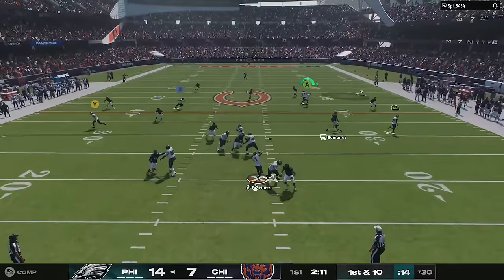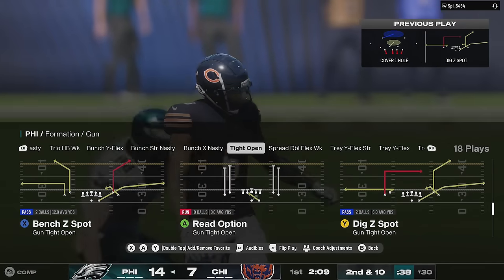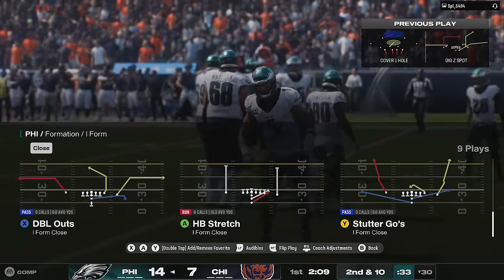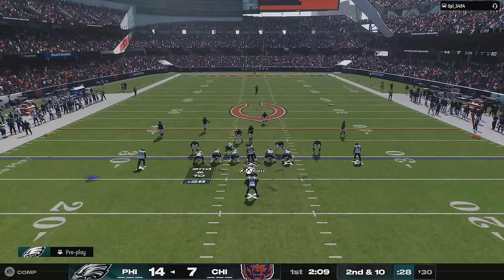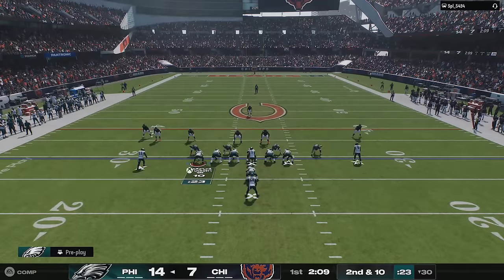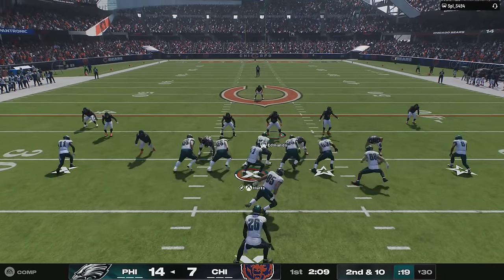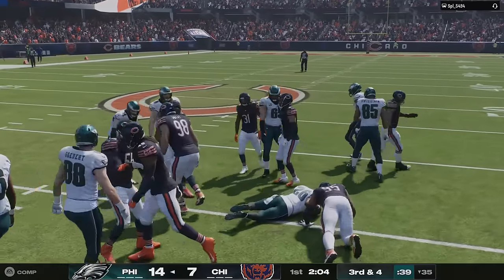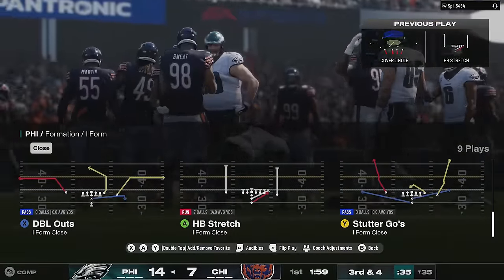They clearly heard players' desire for improvements to pass coverage, and the team is working on a significant set of improvements in a future title update. Upcoming improvements being investigated include hard flats, cover-through deep zone, match coverage checks versus bunch sets, press animations, pass velocity ability tuning, zone drop coach adjustments. In addition to pass coverage, improvements are on the way for kickoff exploits, blitzes, AI play calling, and spin move tuning.